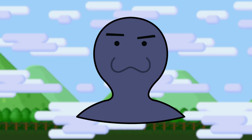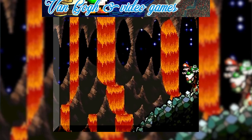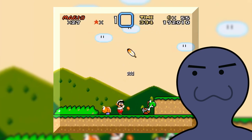Hey everyone, Kai Hatsu here. Games don't need to be super realistic or gritty to look nice, and Mario games are a good example of this. They're some of the best looking games out there, and to me, the best looking ones are the Super Nintendo remakes of Mario 1 and 2, Yoshi's Island, which I've already done a video on, and Super Mario World.